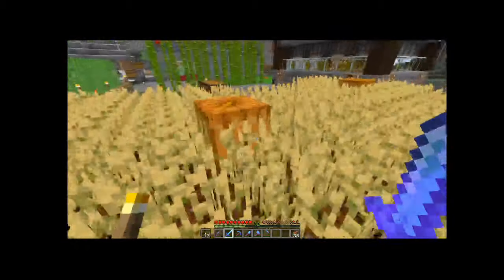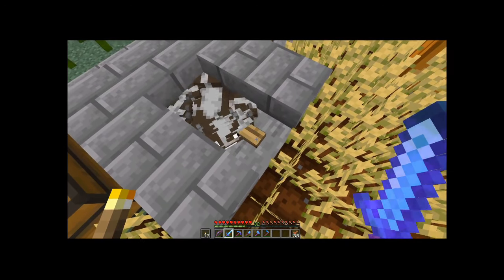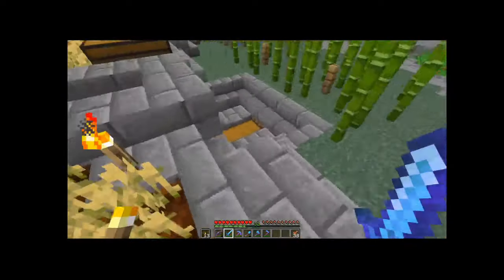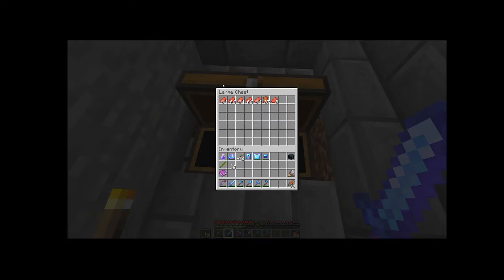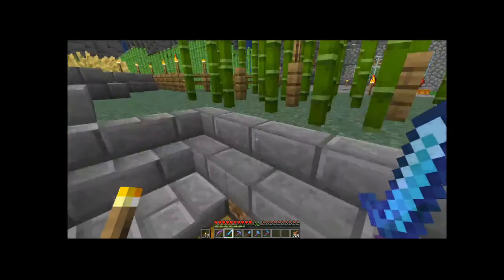Inside this wheat farm, I do have a little cow farm. Push the button, cows all float up. Very condensed, efficient farm for when I need it. Right now I'm not needing it as much as I once did. I don't really need the food - I've got plenty that probably lasts me for a very long time, and I've got lots of leather and books for what I need.